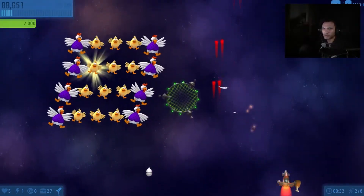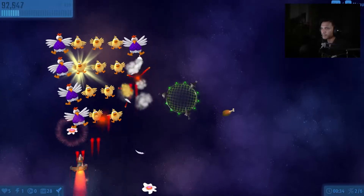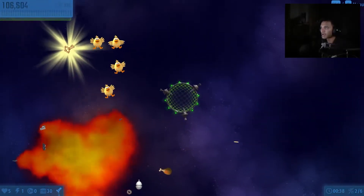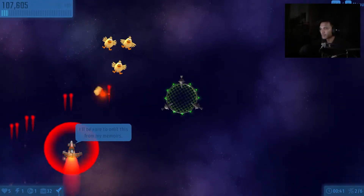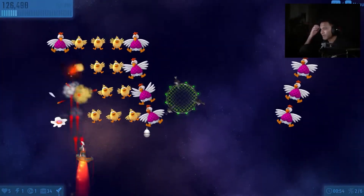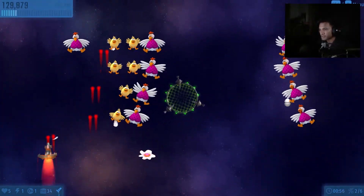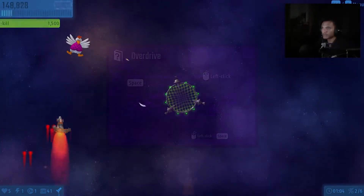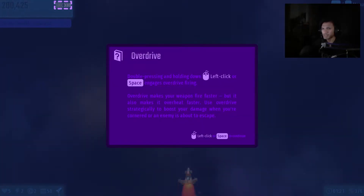Now there's a fried egg — what's that? Oh, I do keep my upgrades even if I restart or if I die. So far so good. Overdrive — pressing and holding down left click or space engages overdrive firing.